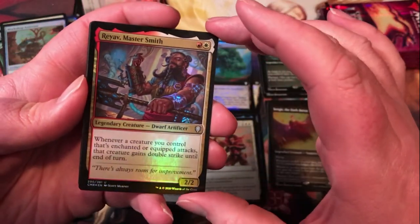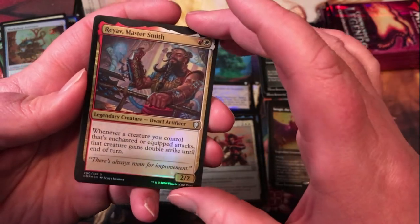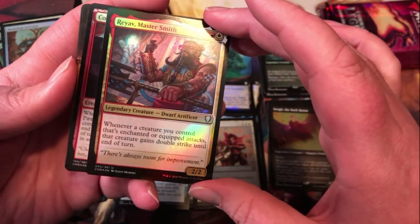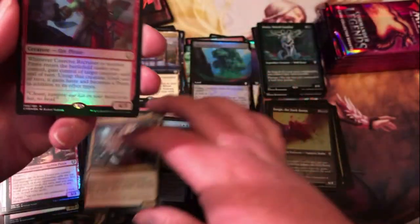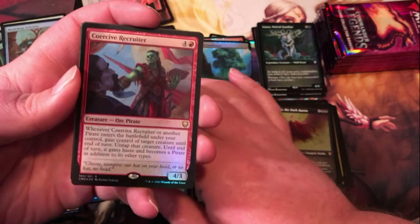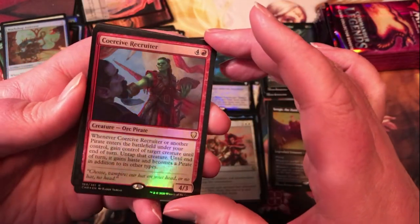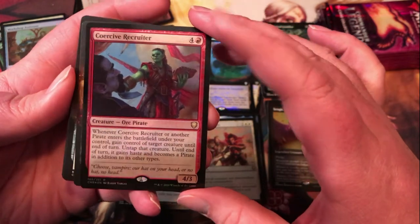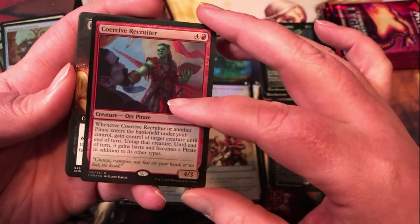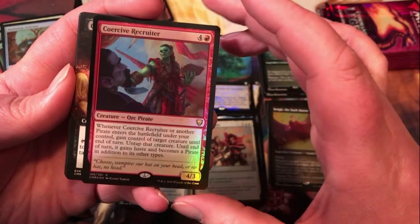Raev Master Smith — 2 mana for a 2/2 Dwarf Artificer. Whenever a creature you control that's enchanted or equipped attacks, it gains double strike until end of turn. That's a pretty nice value for 2 mana. Coercive Recruiter — 5 for a 4/3; whenever a pirate or another pirate enters the battlefield under your control, gank until end of turn: untap that creature, it gains haste and becomes a pirate in addition to its other types.